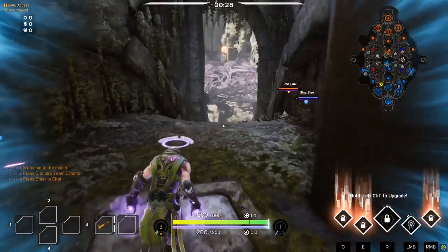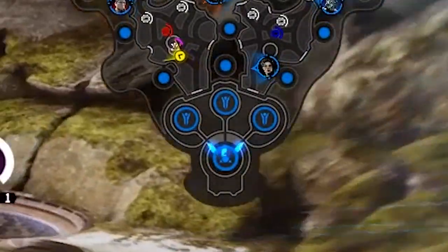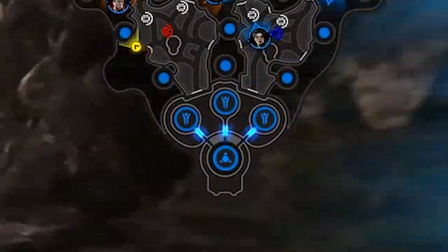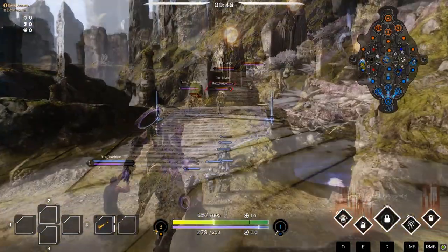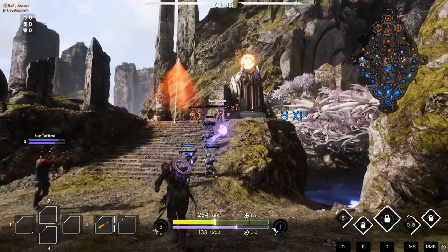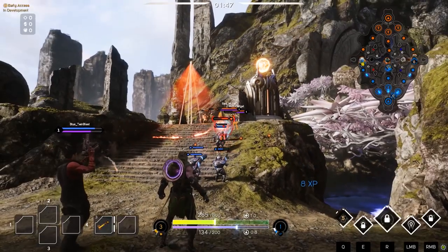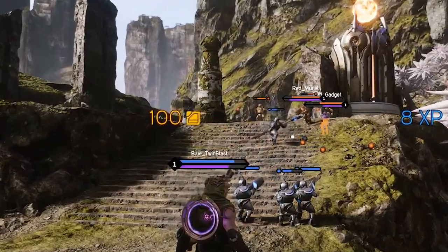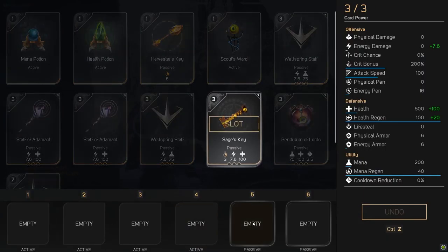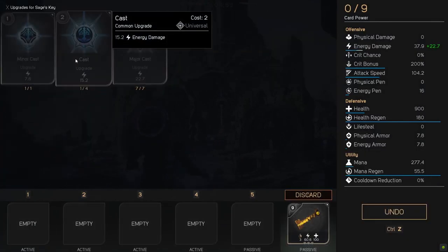Minions begin spawning from each core at 30 seconds into the game, and will continue to spawn every 30 seconds. They walk down the lanes until they reach an enemy unit. Like towers, minions will prioritize other minions unless you attack an enemy hero. Minions provide a primary source of hero experience and amber. Amber is the currency in Paragon. All nearby teammates will also gain any and all amber that you earn. When a minion dies, it will drop amber on the ground for you to collect. Dealing the killing blow to a minion yields five times more amber and collects it automatically. This makes last hitting almost essential. Gaining amber will eventually level up your card power. Card power is used to purchase equipment and upgrade cards. These cards provide your hero with valuable stats and bonuses.